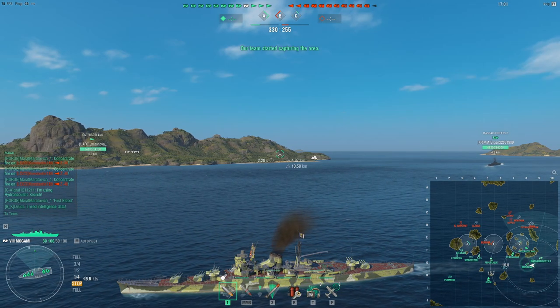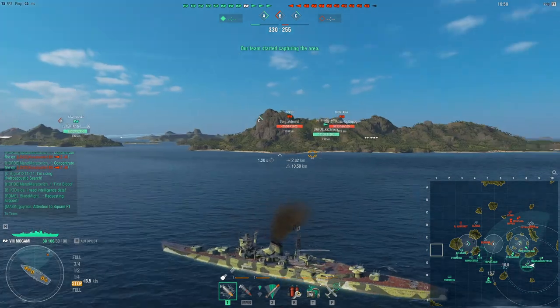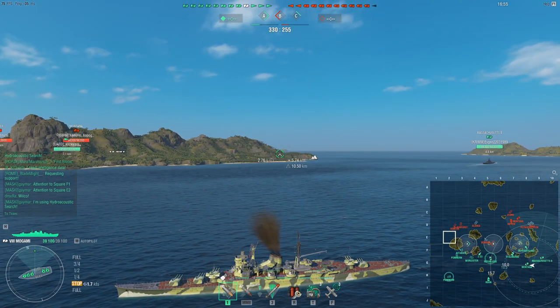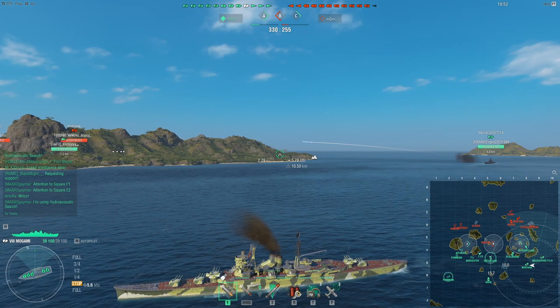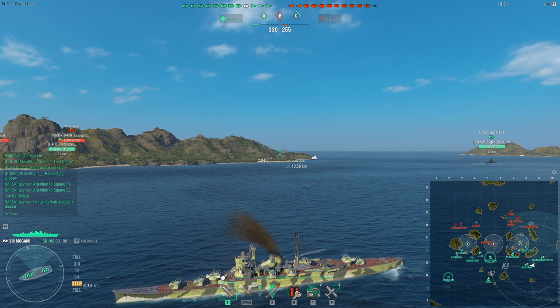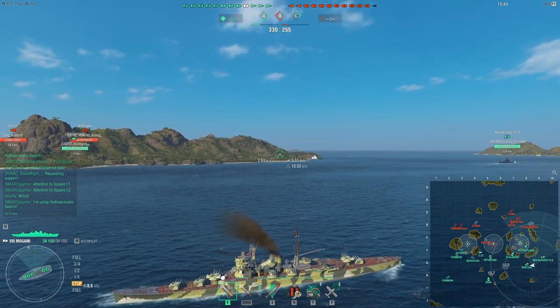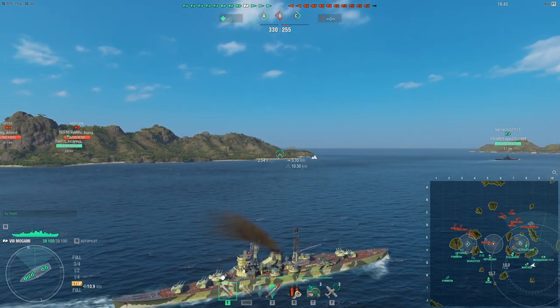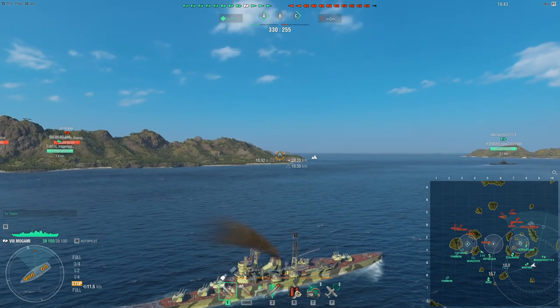In a battleship, you can push out and trade. You don't want to trade in a cruiser — you want to trade unevenly every single time. Deal damage without taking any in return. My Musashi is pushing this flank, so I'm going to chill and see if he grants me vision. And if he does, I can do what I do best: deal damage to support him.